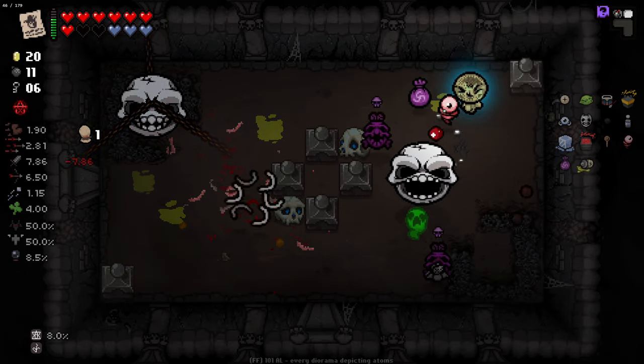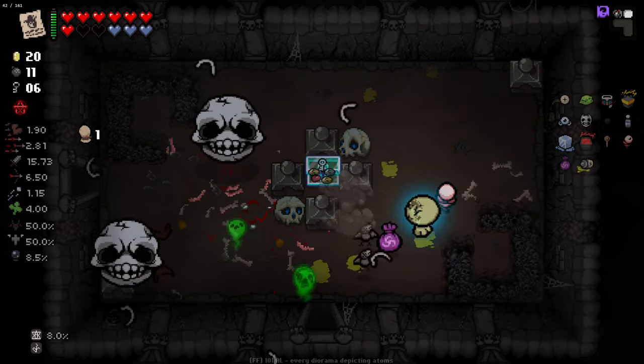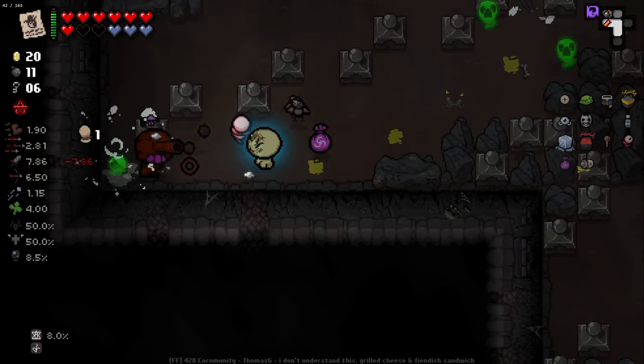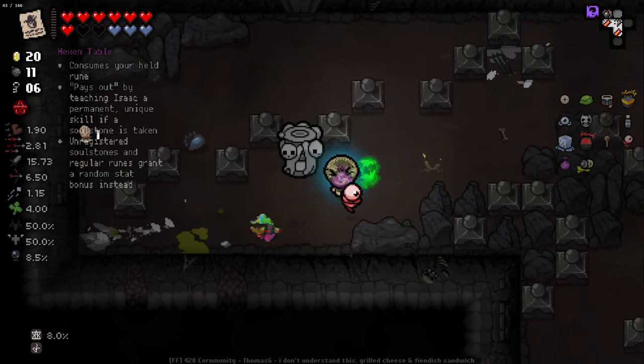Soon we're barely gonna be able to hold these Soul Hearts. I'd like to stay on the amount of red hearts I have now — I guess I've just got to get Devil Deals and pay for them to get rid of some red hearts. We got a charge. We'll pop that — we only got one this time.